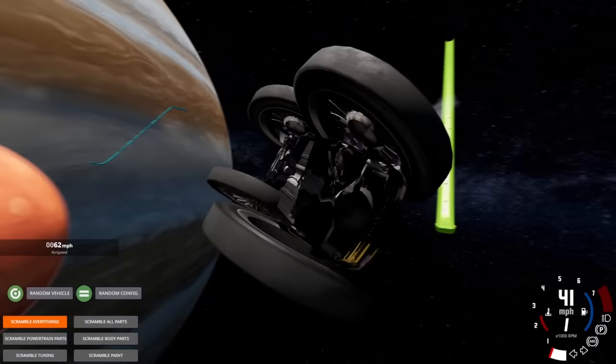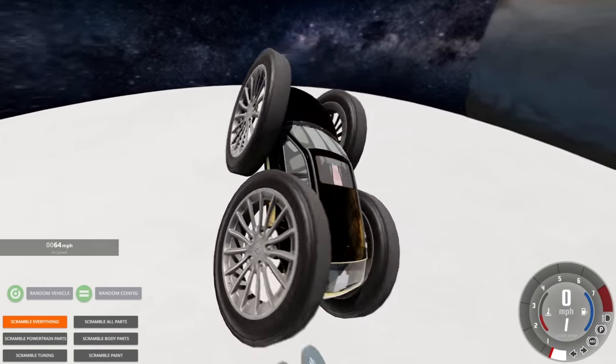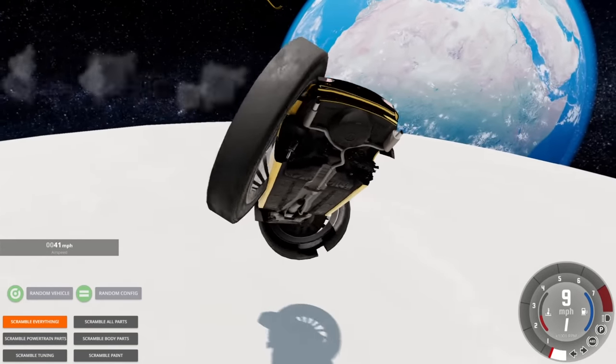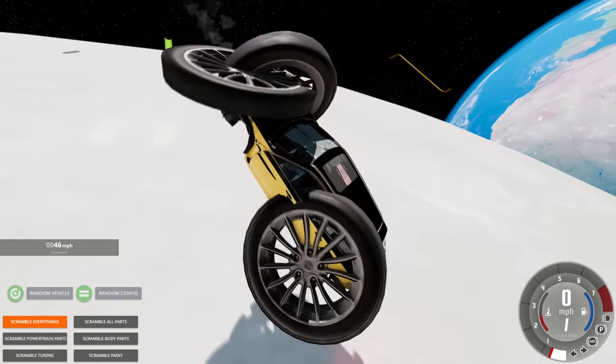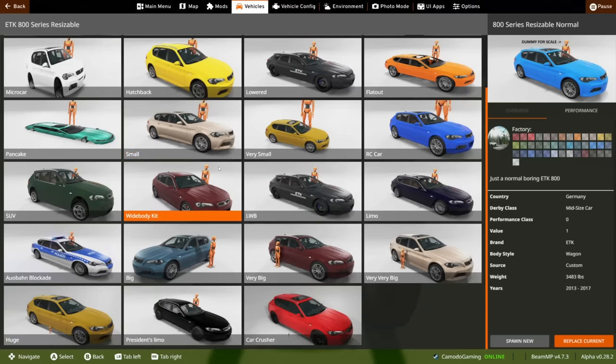There are probably people screaming in the comments right now. This is working well — we're gonna land on the moon. I was hoping the big tires would cushion it a little more, but that was a pretty satisfying landing. Now we've got a challenge — smallest car versus biggest car, starting with this ETK 800.